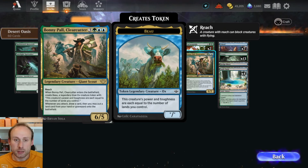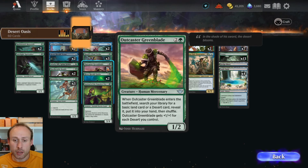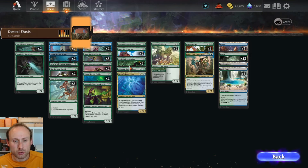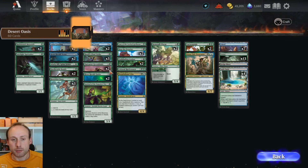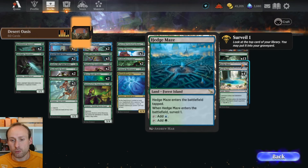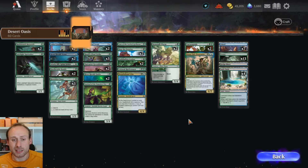When you get seven lands out, Case of the Locked Hothouse lets you play lands, creatures, and enchantments off the top of your deck while giving you an additional land each turn. Then you can win with Bonnie Paul Clearcutter — a 6 mana 6/5 Reach that creates the legendary Ox, whose power and toughness equal the number of lands you control. When you attack, Bonnie Paul draws a card and puts a land from your hand or graveyard onto the battlefield, making the Ox bigger. Colossal Rattleworm can also surprise opponents by fetching a desert from the graveyard as a combat trick. This deck is a bit better than the others — just survive the early game and Case of the Locked Hothouse gives you a lot of advantage.